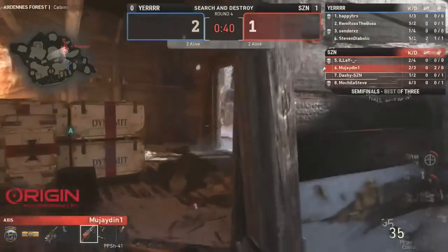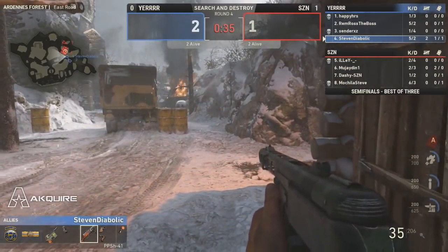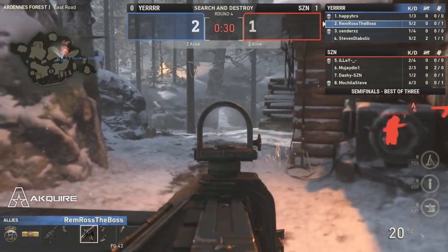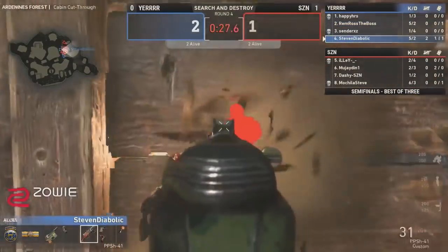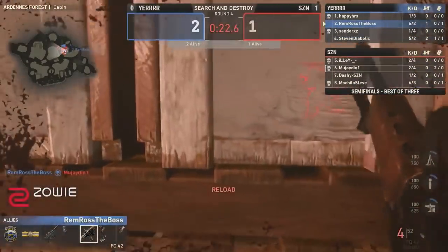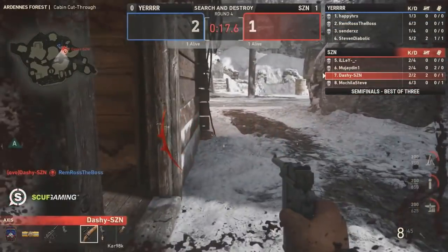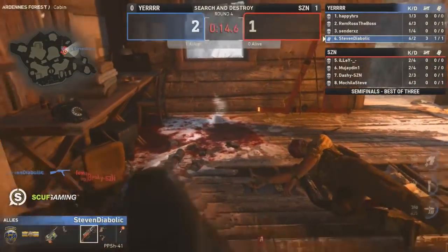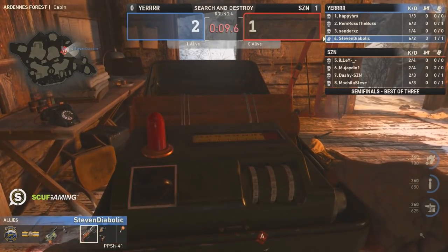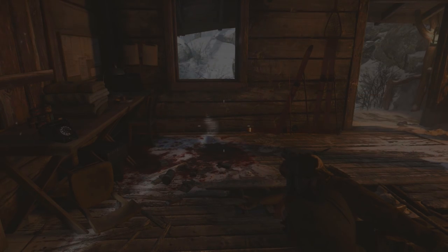Regardless, bomb gets planted inside Cabin — this is not an easy one to retake by any means. Not impossible, but definitely difficult, especially against a solid unit on Season. Diabolic actually shoots through the cabin wood building, didn't make one happen, and Dashie goes for the challenge, gets a headshot onto Remy. Diabolic is there for the big 1v1 and is able to win it. Remy gets dropped, and just like that Diabolic checks the perfect angle and gets this defused. So three rounds to one.